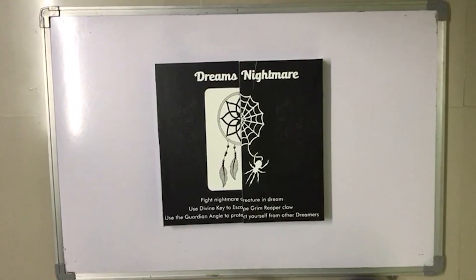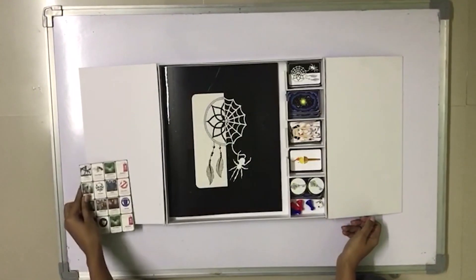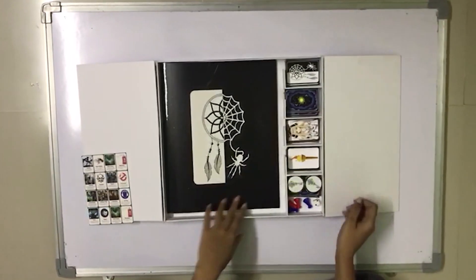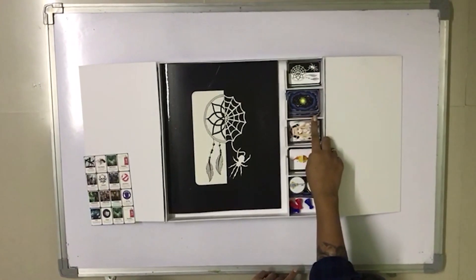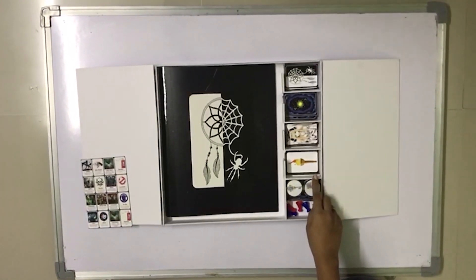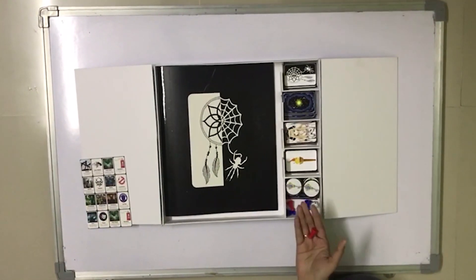So this is the game box. Once you open it up, you will see a reference card, the game board. On the right hand side you will see 8 nightmare cards, 8 dream cards, 6 angel cards, 6 fire cards, a few chips which in this game are called mystic keys, game pieces and a 6-sided dice.